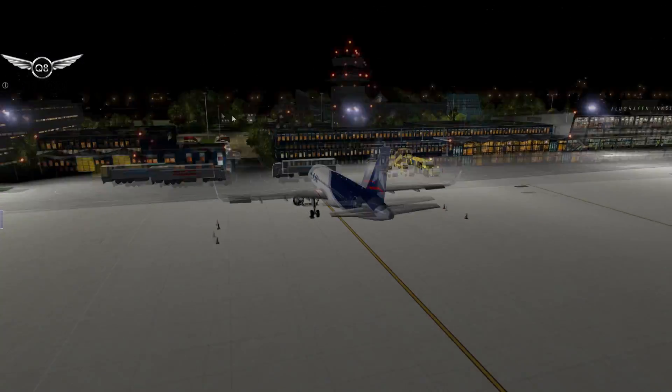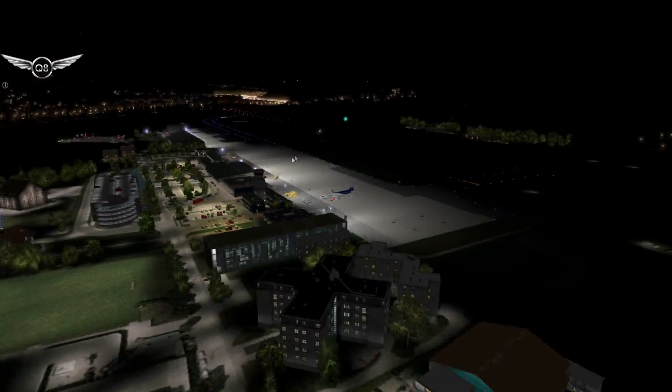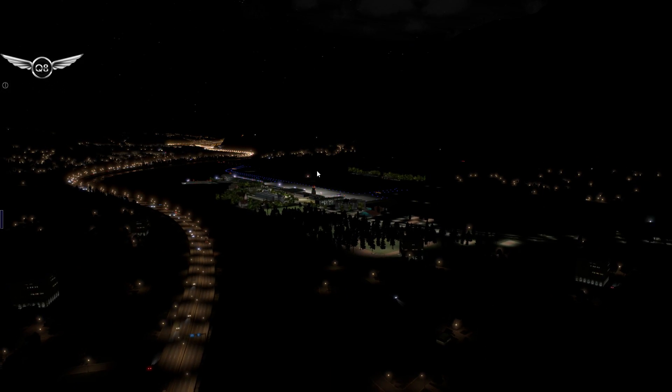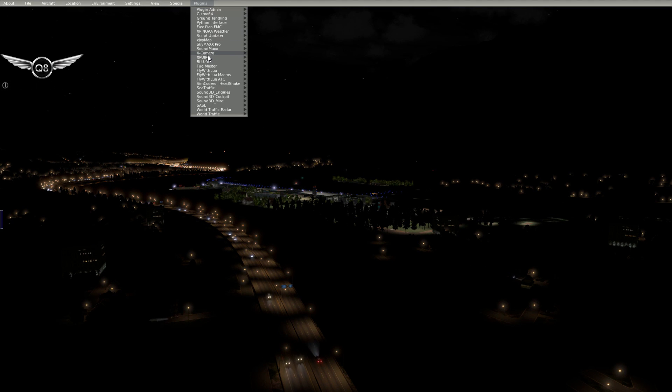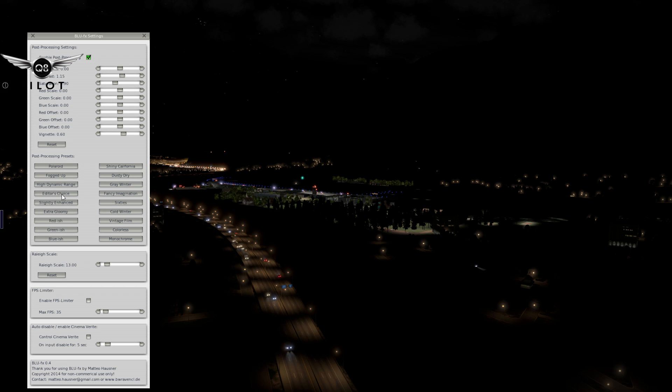Let's switch to outside view. We are situated at Innsbruck. Let's bring up BlueFX again and take a look. As you can see, you can definitely cycle through and change the settings here to obtain the best results that basically fits your preference.